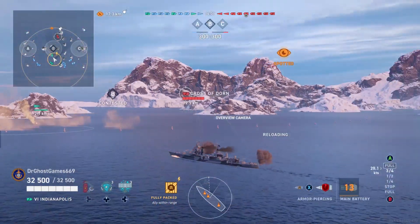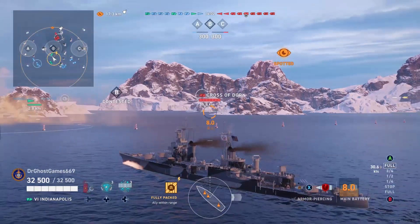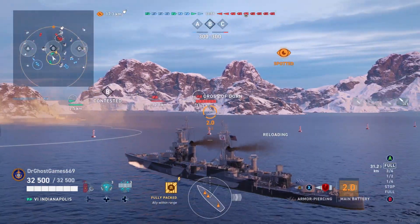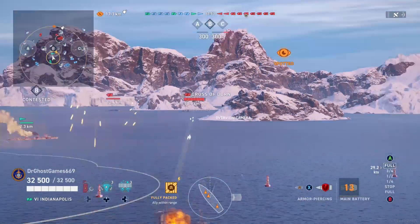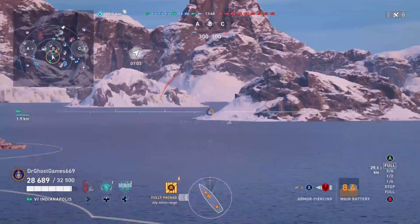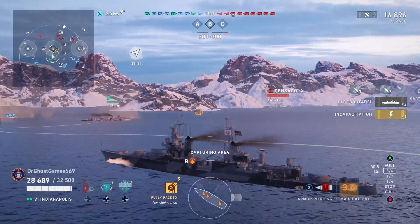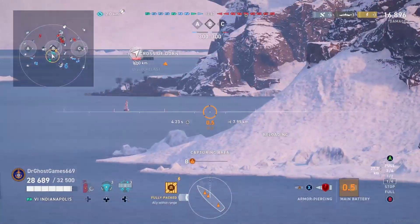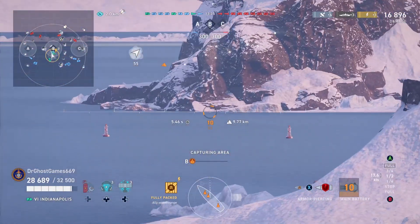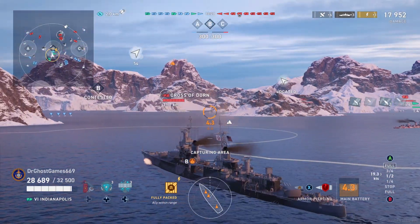So we're in the USS Indianapolis. This ship has been featured on the channel before. The thing that's special about the Indianapolis is its 203 millimeter eight inch guns. These guns are fantastic — if you let them keep firing, they're going to put some damage on your team. So taking out these kinds of ships is very important. However, if you're in the Indianapolis and you see broadside cruisers, you can blow them up — three citadels, boom. But in all seriousness, it's all about playing well.